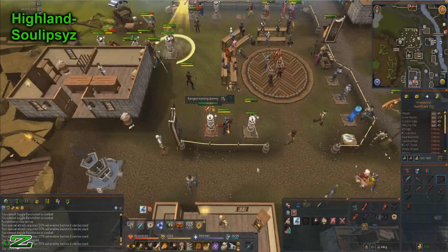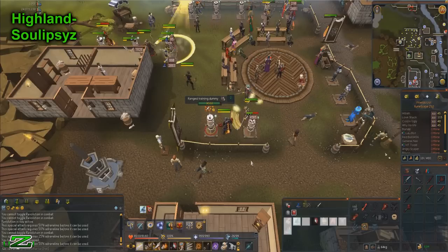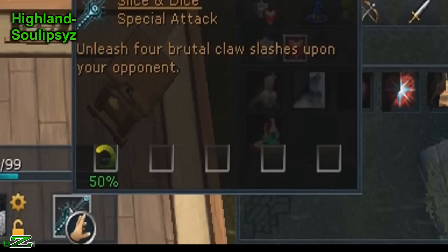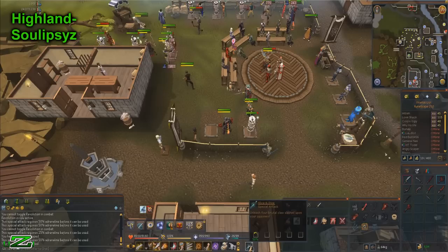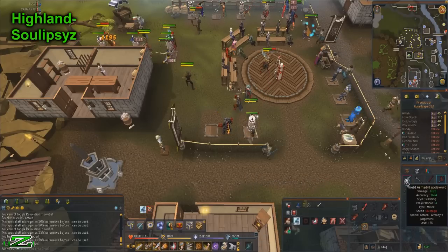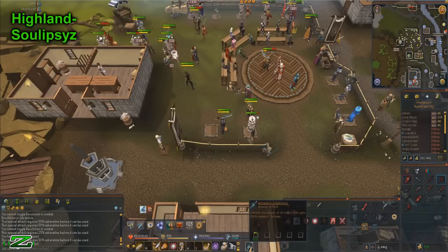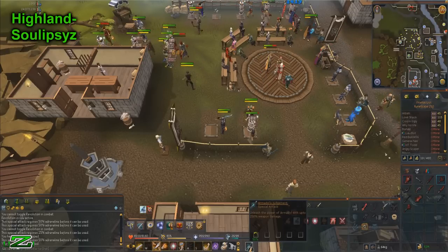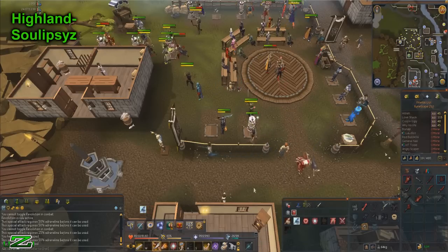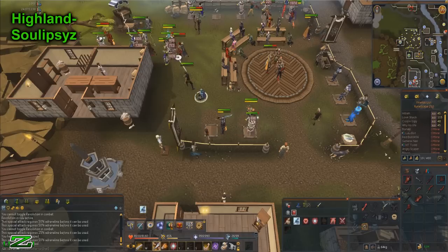The way to do special attacks now: instead of the special attack bar, you will use your actual adrenaline bar. While wielding a special attack weapon, you click on this button here. If you hover over it, it shows the name of the special attack and how much adrenaline it uses - which is 50 for Dragon Claws, or if I switch to the Armadyl Godsword it also says 50 but changes the name and what the special attack does. Clicking it drains that adrenaline and unleashes the special attack - it's basically like the spec attack button but on your ability bar.